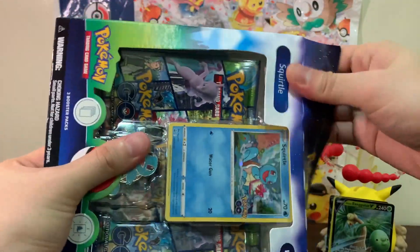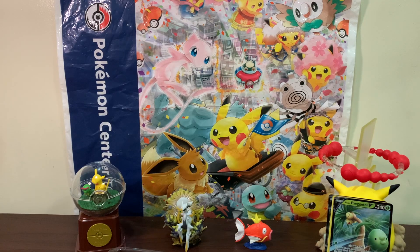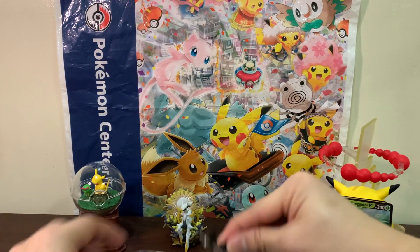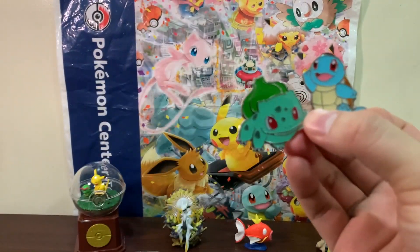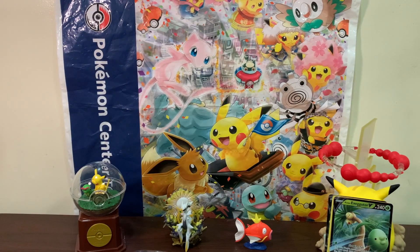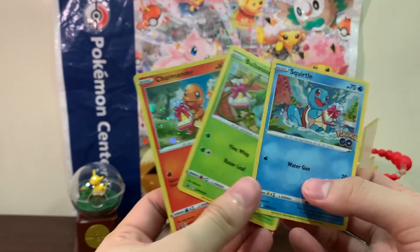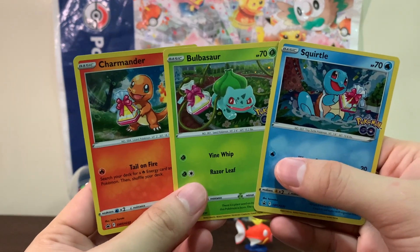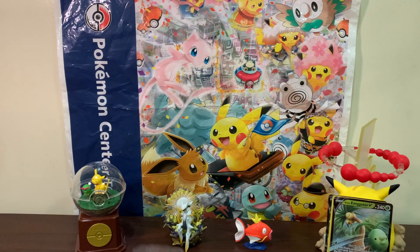The next video you guys will be watching will probably be Lost Origins. Here is the code card, the promo, and here is the pin. Here are the Bulbasaur and Charmander pins — which pin did you guys like the most? I think Squirtle looks good. My favorite would be the Charmander, maybe, but I'm biased. So yeah, let's get into this last three packs — I'm just stalling.